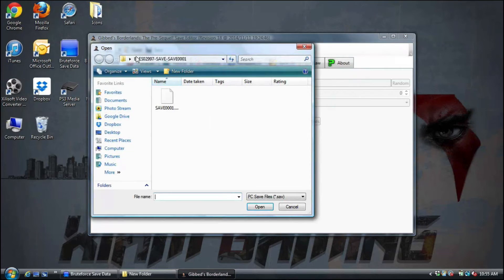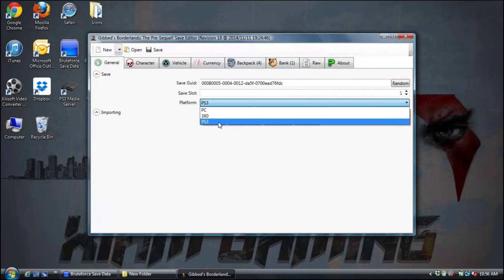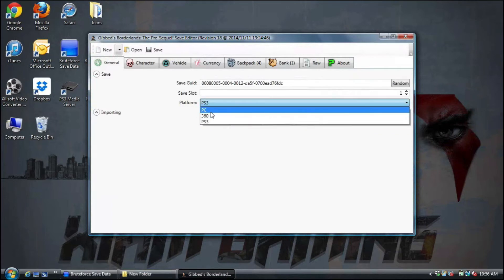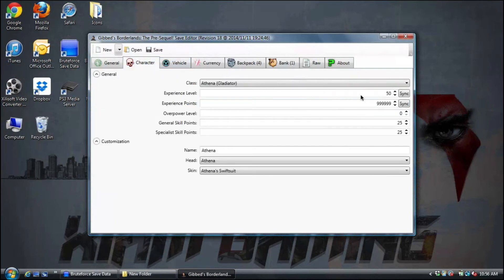Now go inside the GiveSave editor and hit Open. Come down to the bottom right-hand corner and change the platform to PS3. Yes, you can do PC and Xbox 360, but we're only doing PlayStation 3. Click on that, click on the save, hit Open, and as you can see it's loaded. Make sure your platform is set to PS3 — once you change it to PlayStation 3 you can move over to the other tabs.